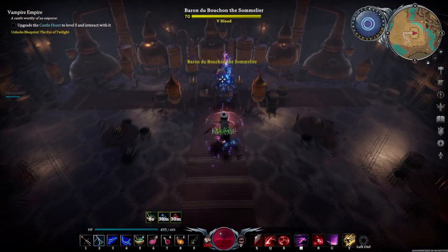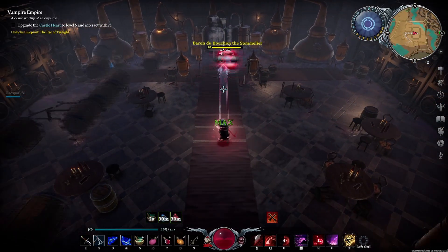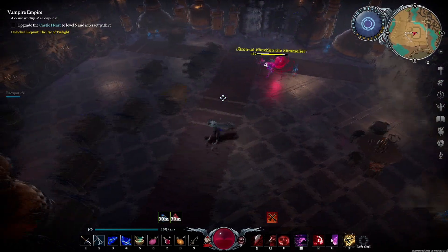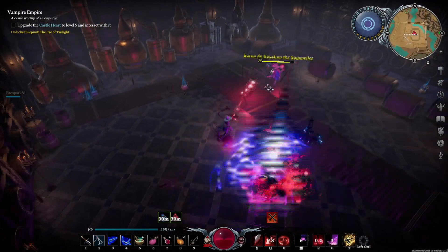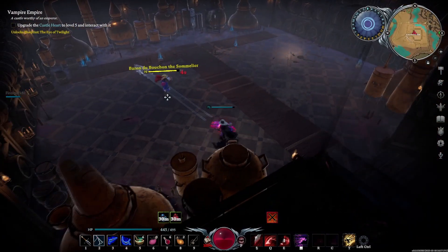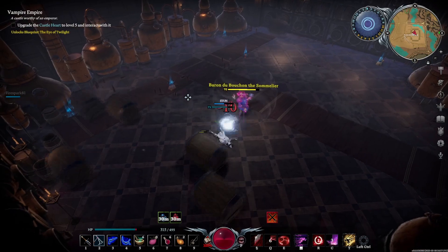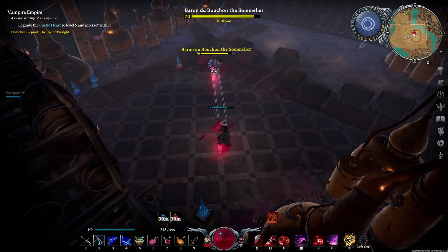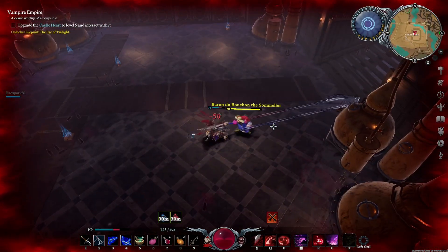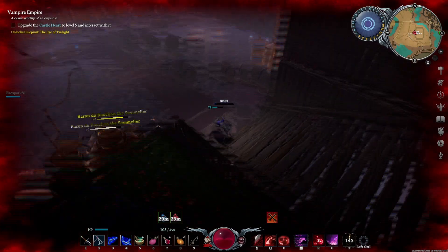This boss has some interesting mechanics associated with it. It's going to make these barrels roll across the screen — you cannot really avoid these barrels. You can get back up on the stairs, but I found that whenever I got back up on the stairs it would actually disengage the fight. Those barrels hit rather tough, so be ready to counter them when they come in because they do cause a lot of damage. They also cause stuns, so they can drain your health bar very very quickly. Keep that in mind so that you have the attacks you need when going into this fight.